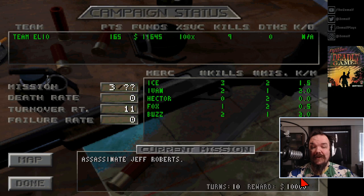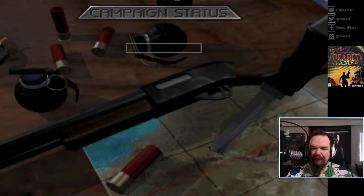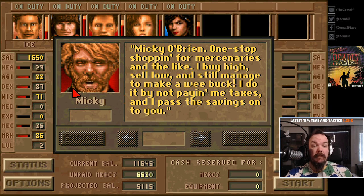I'm leaning towards not believing him. The game gives you like 5,000, 7,000, now 10,000 - after this the money drops back a bit so I don't want to spend too much here. We have 10 turns to assassinate someone who's in a building. Crazy mission - but on the other hand the only objective is to kill that guy, so as long as he dies nothing else matters.